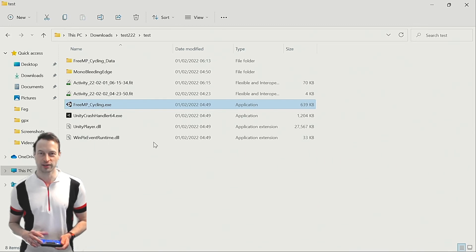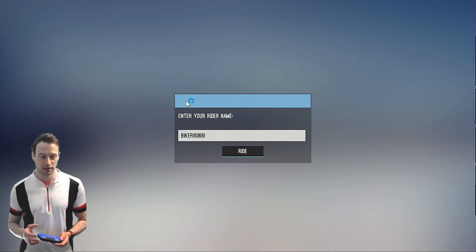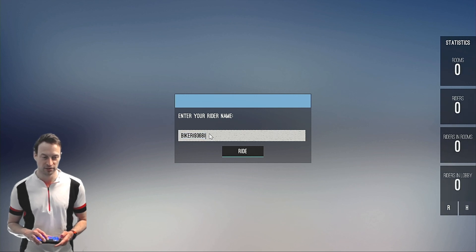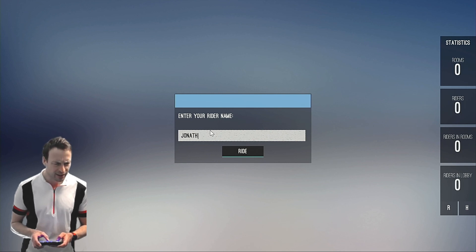Hello everyone, welcome to a quick look at new free riding software that you can use with your indoor trainer. It's called Free Group Ride. You can see I've got File Explorer open, I've downloaded the test version here, and I just double click and it loads up. This is similar to how you load up Velocycle Scrollers — no surprise really, it's from the same man, from Andreas Otten. Here I'm just going to put in my name and get started.